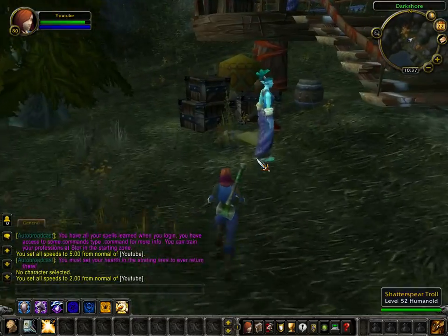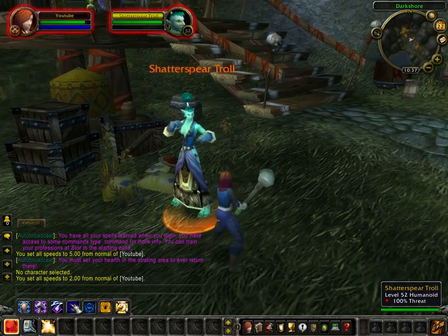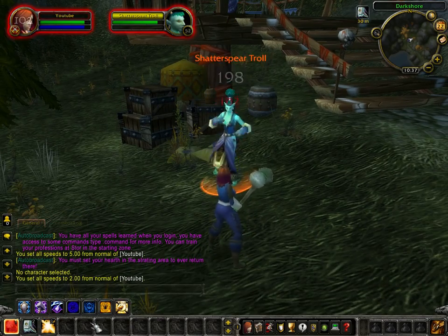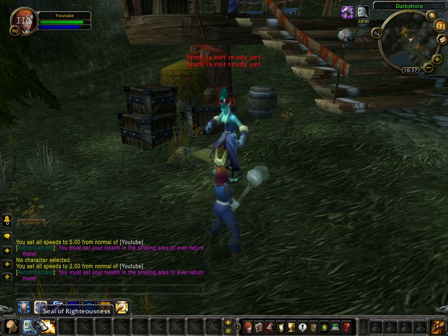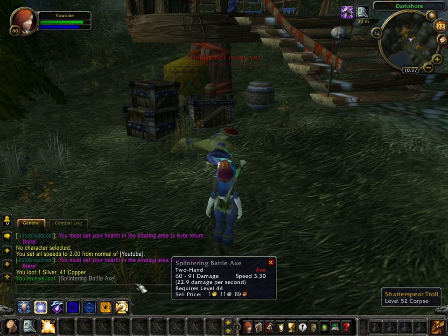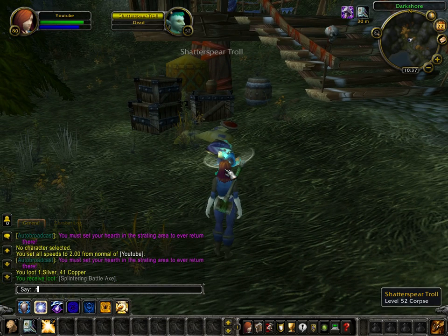These trolls — you can kill them, like so. I spent my time killing this one, too lazy. So I'll just use the GM command. They can drop random stuff, including the Traveler set. If you don't know what that is, you can look it up on Wowhead.